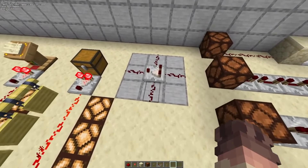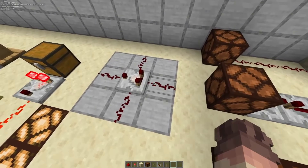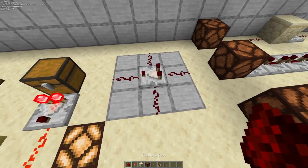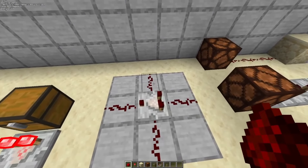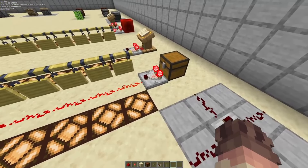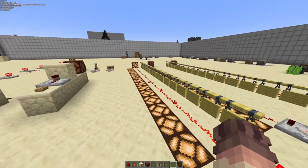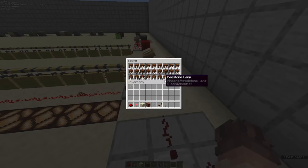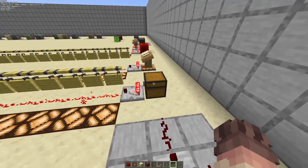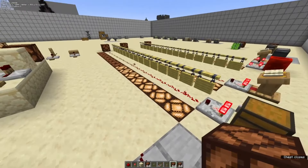Shifting gears, we're going to take a look at the comparator. The comparator, like the repeater, will receive a signal from the back and transmit that signal out the front. The difference is the comparator also has inputs on the sides. One of the primary uses of a comparator is to read the contents of a container. In this case, we have a line of 15 lamps indicating that this chest is all the way full. Pull out one stack of redstone lamps and we can see the last lamp shuts off.